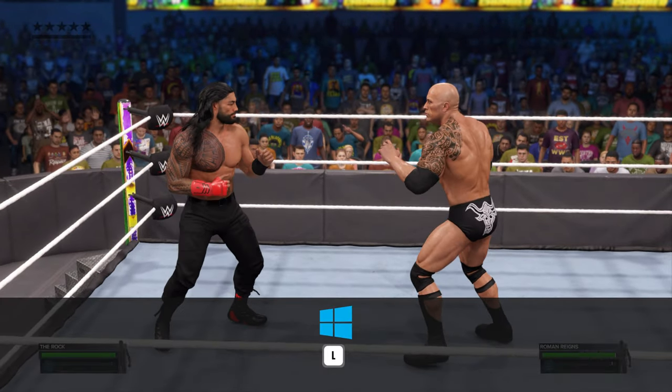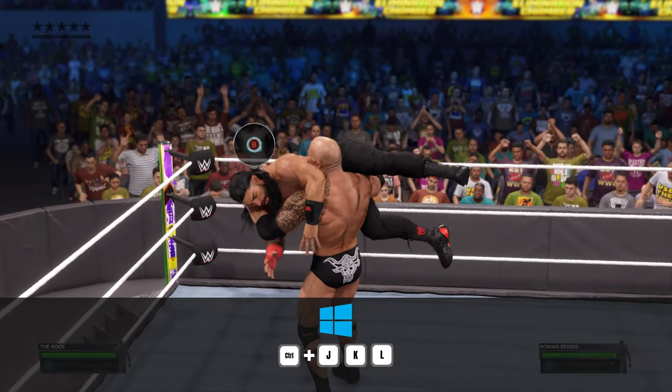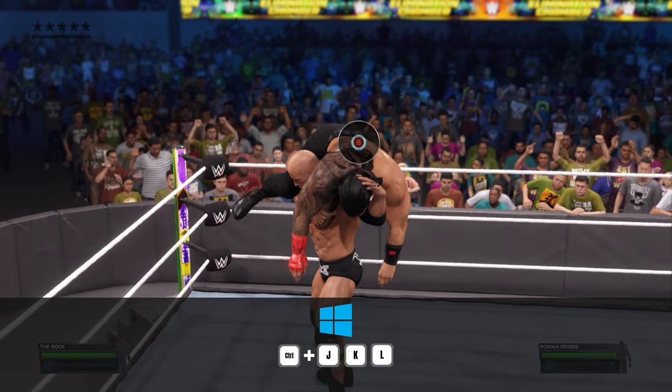On PC, press L to grab, O to carry, N to change position, then hold CTRL and press J, K, or L at the same time.